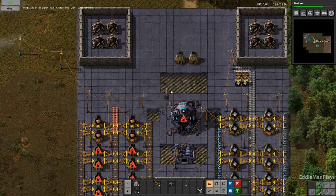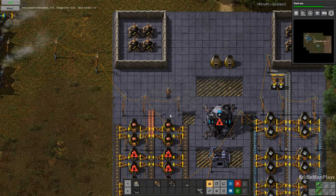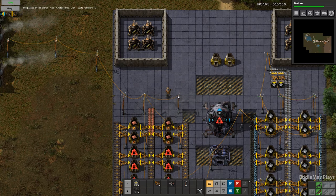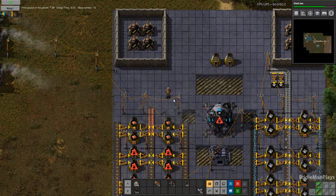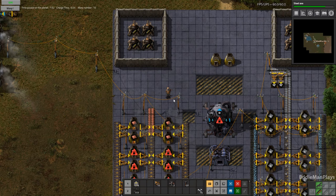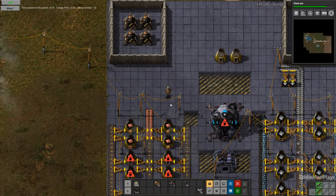I want to stockpile it, but eventually we get logistics technology and we can bring resources down to the second and third levels. The first one is going to be iron — we're going to bring iron down there without a doubt. The copper will just smelt up here. Eventually we'll have to make green circuits up here as well, but that's getting a little ahead of ourselves. I'm going to go ahead and wrap up this episode here. Thank you guys so much for joining me in this episode of Factorio Warptorio. I've been Eddie Man — please go ahead and consider liking this video, it greatly helps me and the channel. Please consider subscribing, and don't forget to hit that bell button so you're notified when I post. I'll see you guys next time. Bye bye.